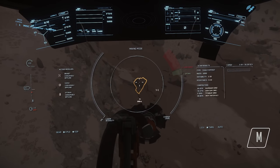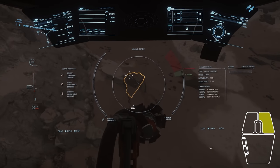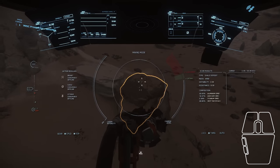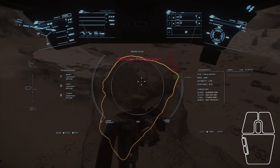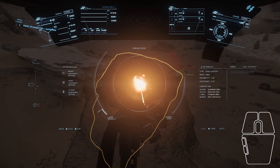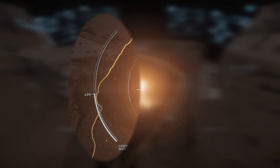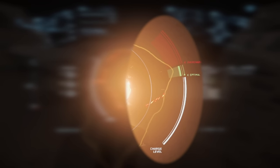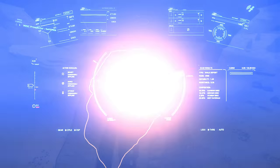Once you've found a rock you'd like to mine, press M to get into mining mode. Right-click to switch between fracture mode and extraction mode. You'll want fracture mode to break up the rock until it's small enough to extract into your ship. Left-click to fire your mining laser, and use mouse wheel up to increase power percentage and down to lower it. The left side of the circle shows power percentage; the right side shows energy transferred into the rock. The goal is to get the power percentage into the green zone without crossing into the red.